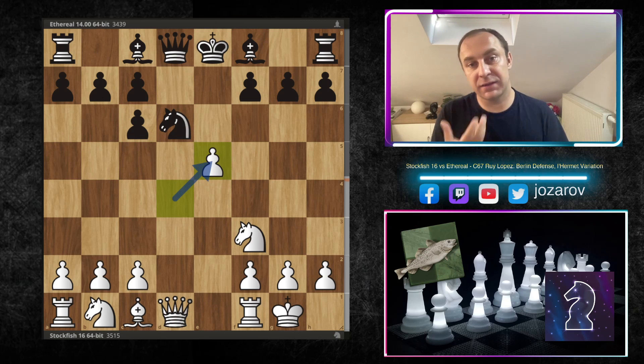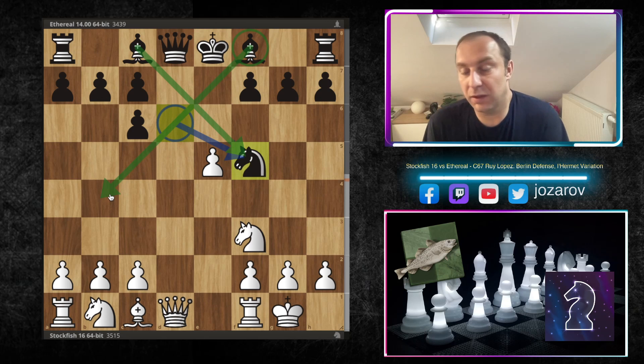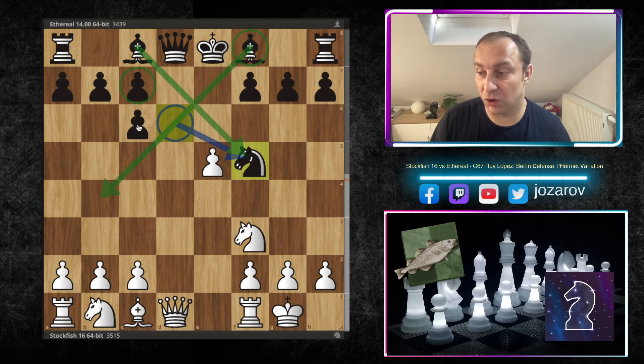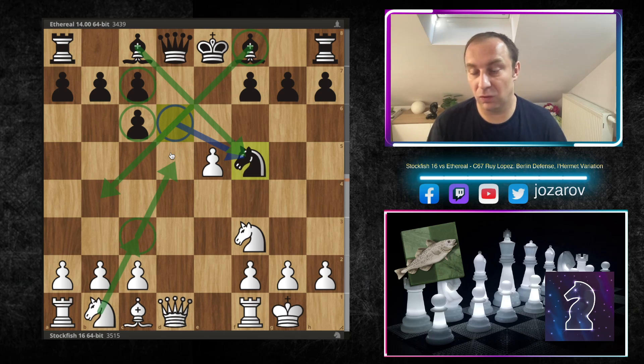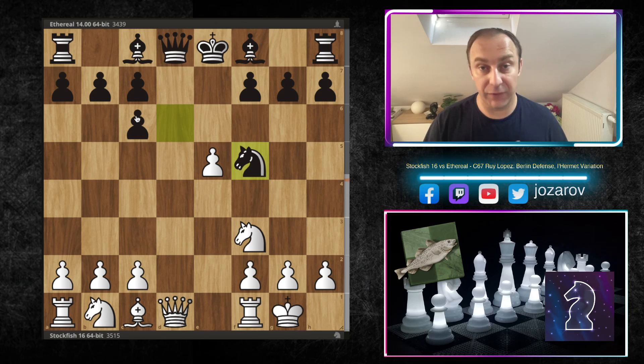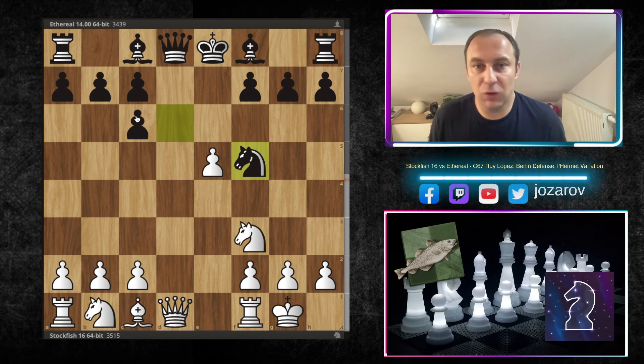After bishop to c6 and d takes c6, white gets the pawn back. After the move knight to f5, black continues the game with a beautiful bishop pair — a decent compensation for the messed up pawn structure. Here c7-c6 is a double pawn structure, not ideal, but c6 also prevents White's knight from coming to the very active square d5. The c7 pawn could be a weakness, but this whole queenside setup is also a nice defensive structure against White's powerful attacks.